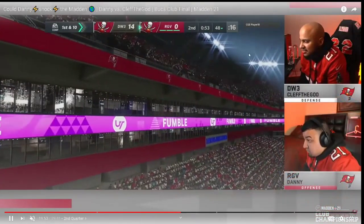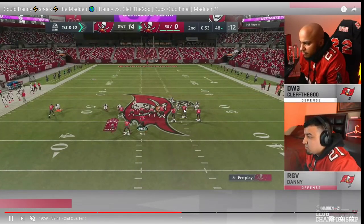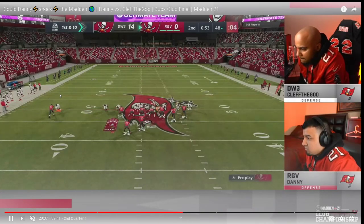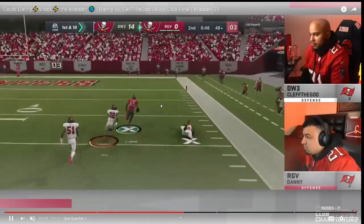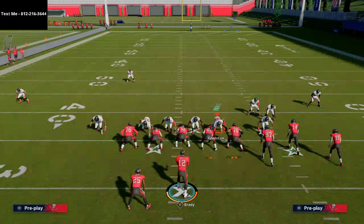Danny gets the fumble — a little break for him, but remember Clef has gotten plenty of breaks up to this point. Danny's job is to go down and get points on the board — ideally seven, maybe three. 53 seconds, three timeouts, you've got to be feeling confident to get the ball down and score before half. Here again is that curl flat — the RB is wide open this time, Danny doesn't drop it and is able to score a touchdown. Very nicely done.